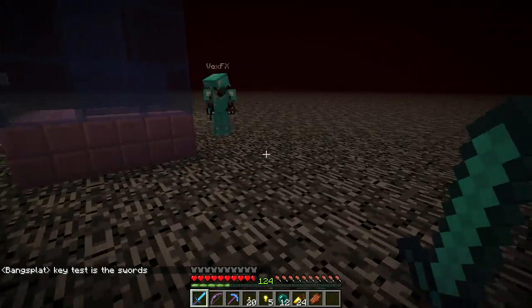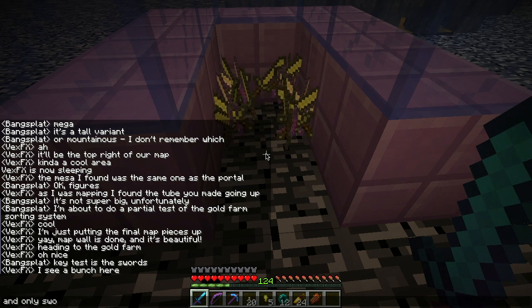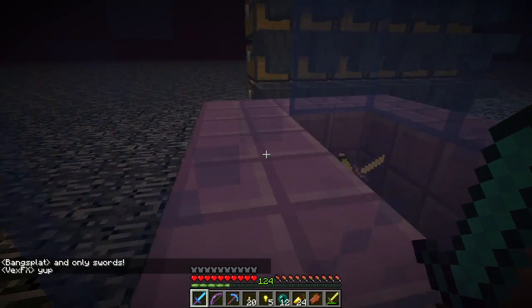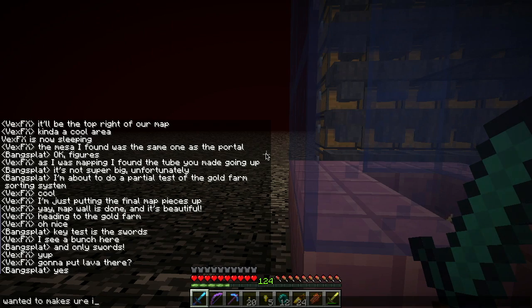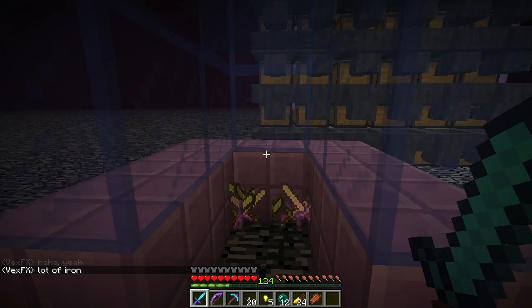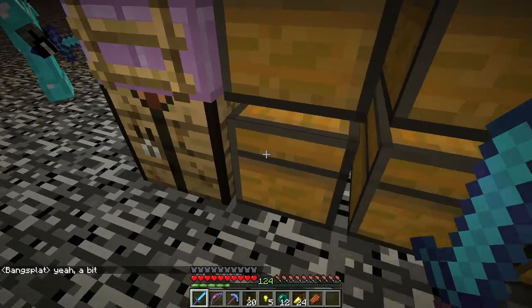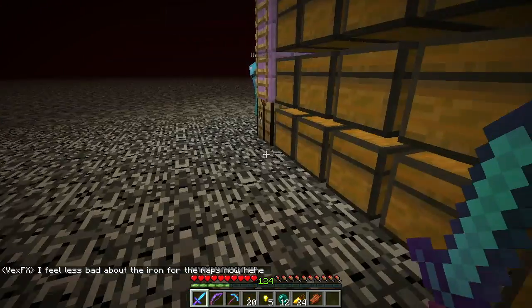All right. Looks like - yeah, awesome, very good. I don't need these swords. I wish gold swords were more useful. And then over here we should have gold ingots, gold nuggets, gold ingots, and zombie flesh. Nice. And that was only on for a little bit.